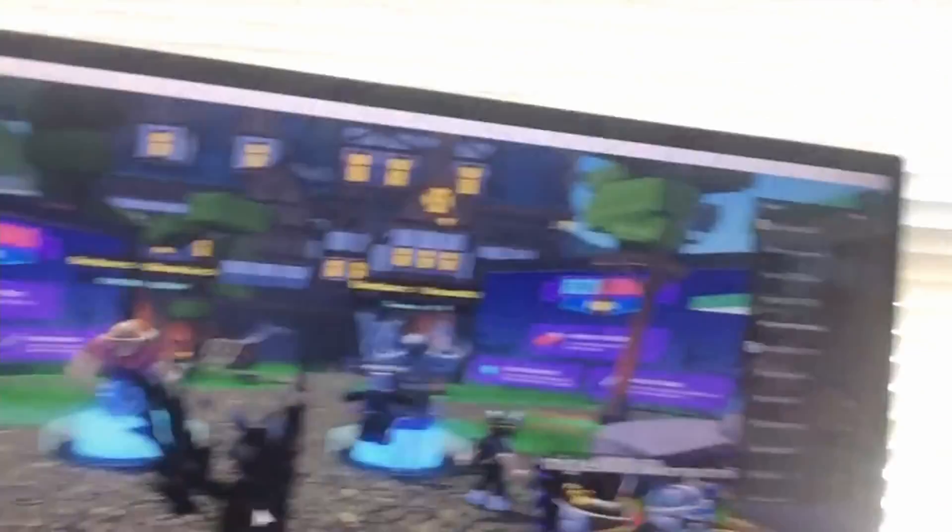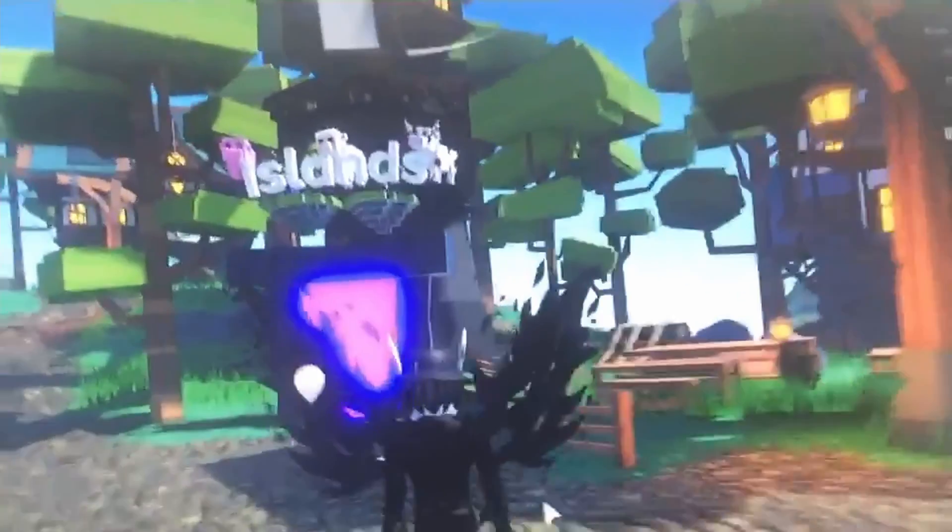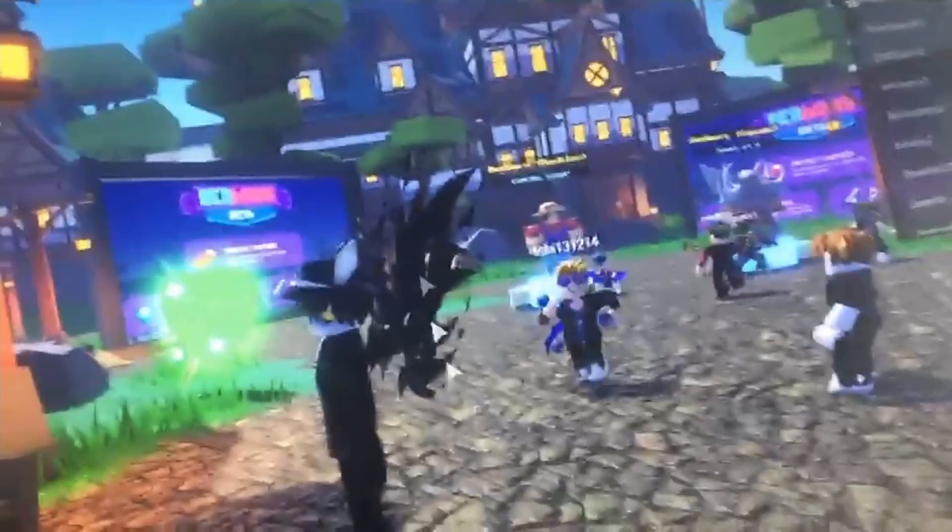So here is the lobby. I don't have my setup here, just this camera, but here's the lobby. There's the Islands teleport thing where you can teleport to Islands. Pretty cool lobby, little castle in the back there. And then you got squads and doubles, which is coming soon.